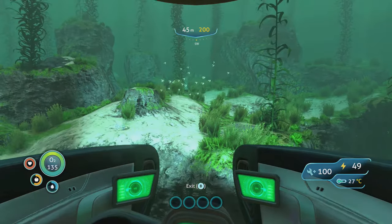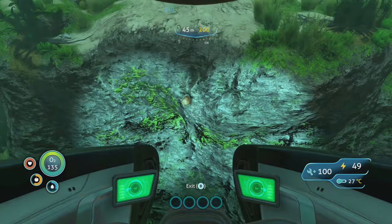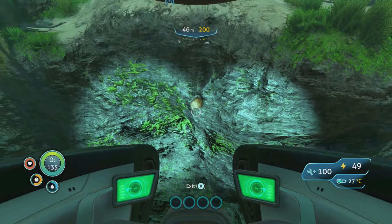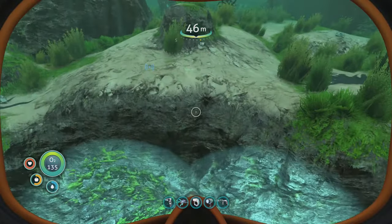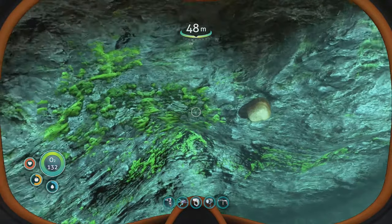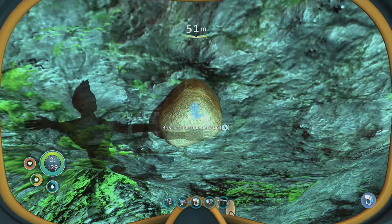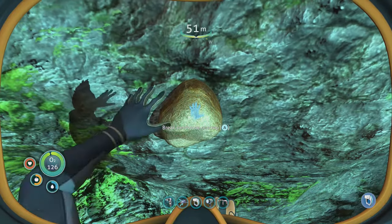What you're looking for is a sandy area a bit like this with some stone underneath it. Now these are called sandstone outcrops and if I jump out of my little seamoth here, we can go down here and you can see it's called sandstone outcrop.